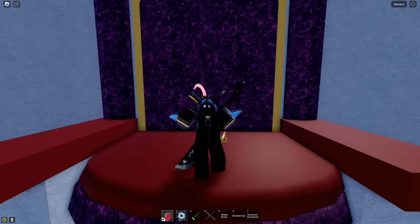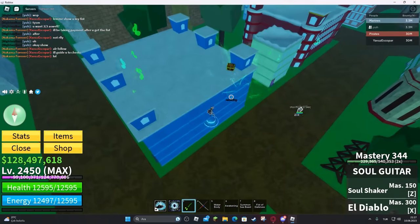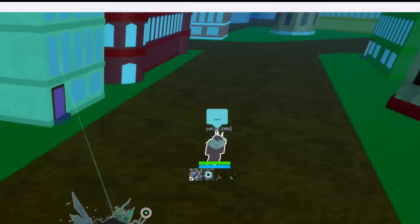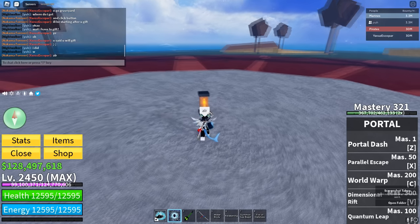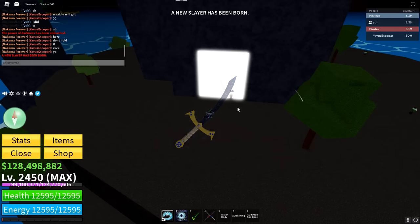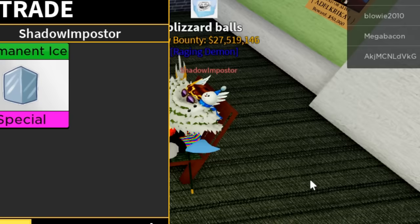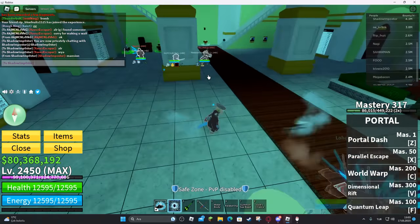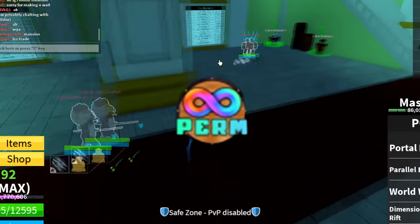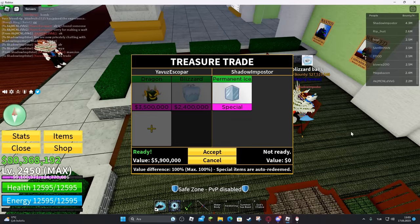I wanted to add this section to flex how lucky I got with certain offers, because you will never be able to get these. The first offer I'll talk about is Permanent Dark, which I got by helping someone with Darkblade V3 — pretty good, since most people were giving food storage or leopard for that service. Second best deal was Dragon and Blizzard Fruit for Permanent Eyes. I saw this person on Discord and didn't think he'd actually do it, but he really did — when people see 'permanent,' they go crazy with offers.